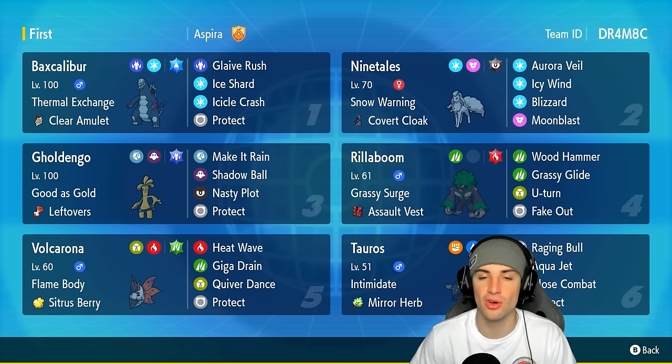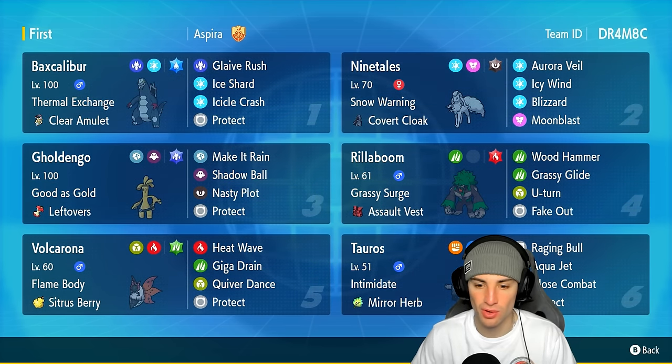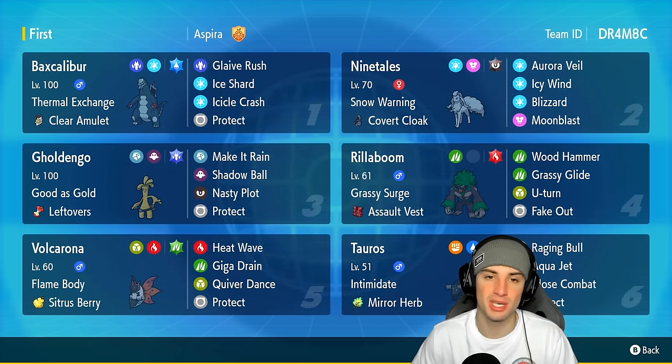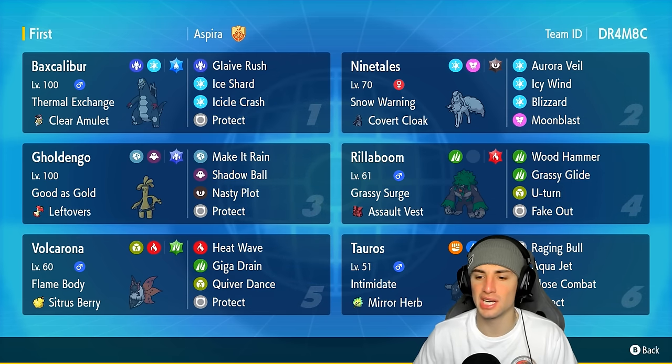I love Aurora Bell and screens in general — it just helps your team out so much, makes them super bulky. If we can set up Aurora Bell we should be able to lock up a match from there. Our final four Pokemon feature Gholdengo, Rillaboom, Volcarona, and an off-meta Mirror Herb Water Tauros. Gholdengo is here for special attacking, same with Volcarona. Rillaboom sets terrain, fakes out, and does damage. Tauros with Intimidate has Raging Bull, Aqua Jet, Close Combat, and Protect. Rental code is at the top right corner!